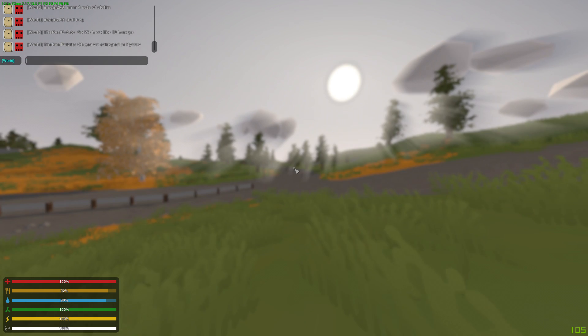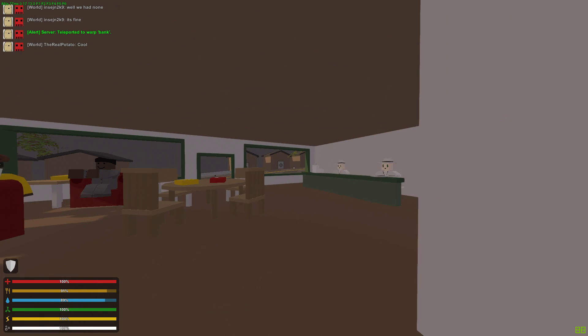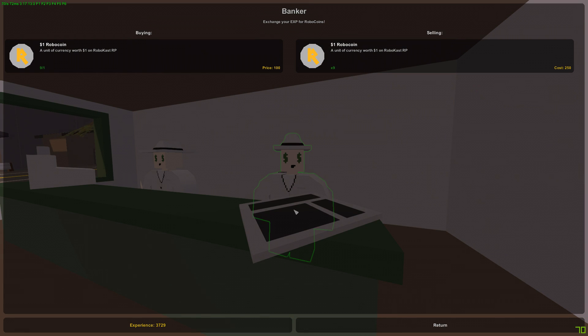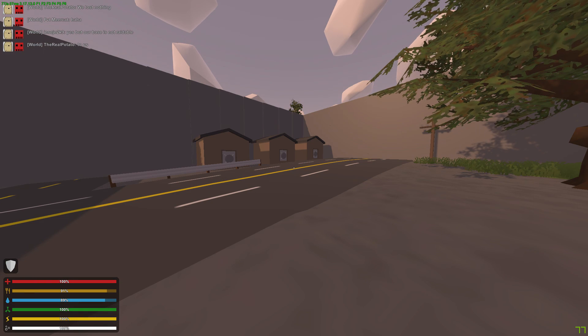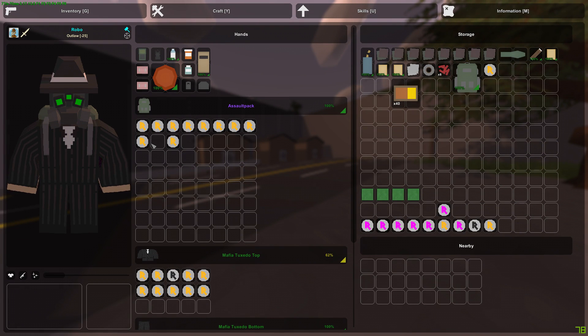Once you have at least 250 XP, do slash warp bank — it's the same on every single server. That will teleport you to the bank where you can buy Robocoins. Talk to the white guys in the white tuxedo, click 'I'd like to make an exchange,' and this is where you purchase Robocoins. Currently I have over 3,000 XP so I can buy quite a few. You'll notice they get put into your inventory. To keep them safe, do slash vault — it opens a virtual vault and if you die, everything stored there stays.